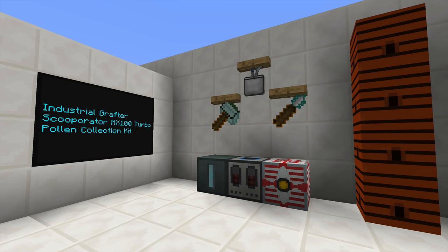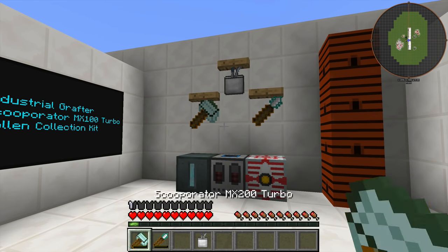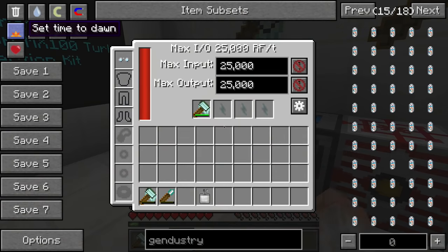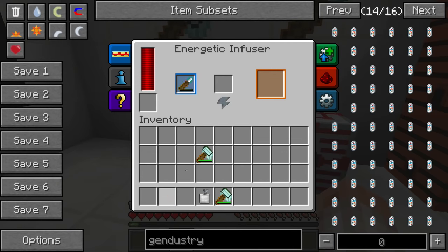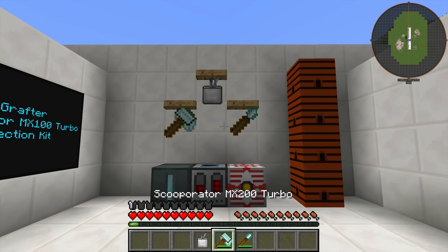Before we move on, Gendustry adds three tools: the Industrial Grafter, the Scooperator MX100 Turbo, and the Pollen Collection Kit. They don't die, they use RF as charge, and they have a limited number of charges that you can just recharge to use 100 times over again. Just take them and put them in any device that can charge things — like anything from IC2.